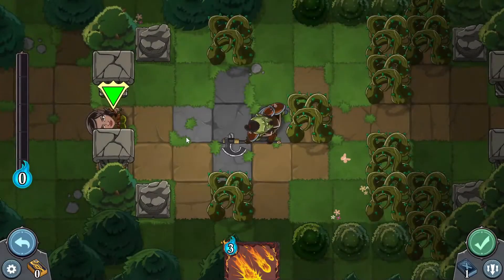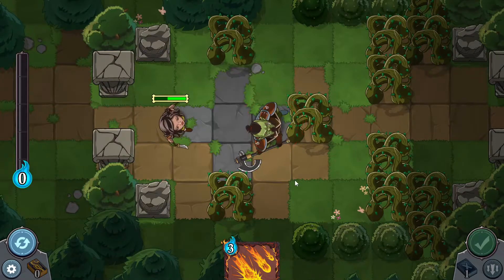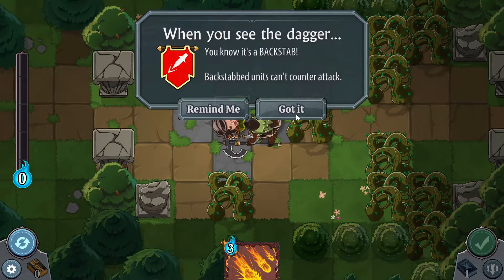I still have moves remaining — I guess you can cast a spell and still move and attack. We'll move and attack and take this person out. You see the dagger — it's a backstab. Backstab: units can't counterattack. Got it, and he's dead.